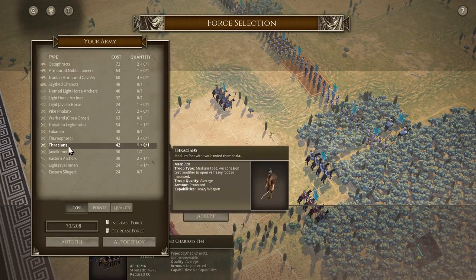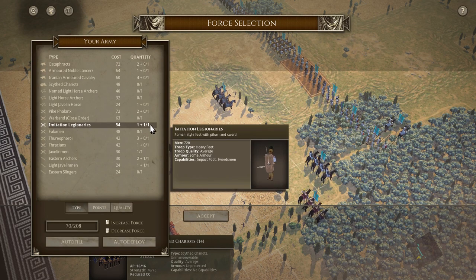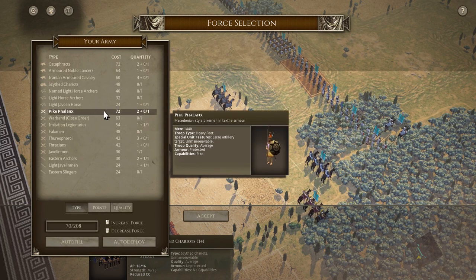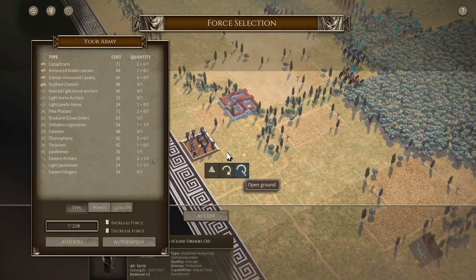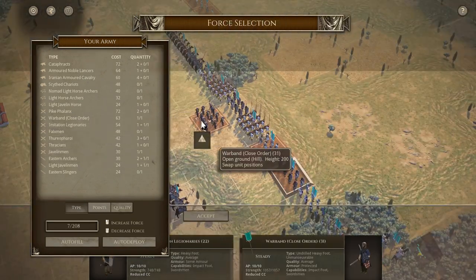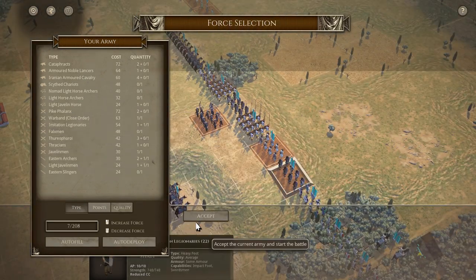So maybe I'll do... no, I've already done that. Can I do a warband? But then I have seven left. I mean the ideal obviously would be able to do a pike phalanx, but let's do a warband. Yeah, I think that's fine. So that'll kind of help offset some of that. Let's accept that.